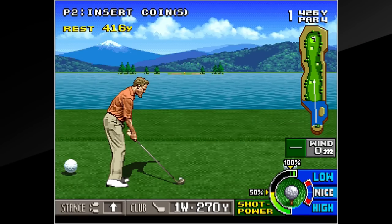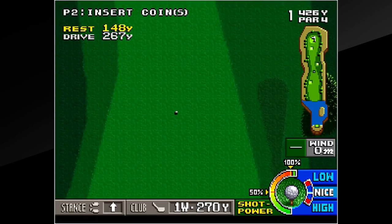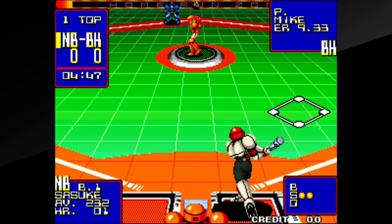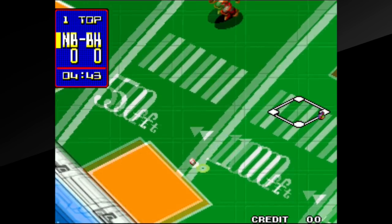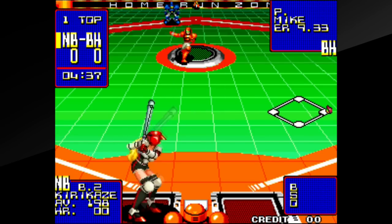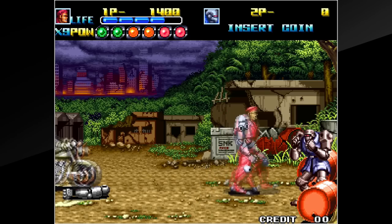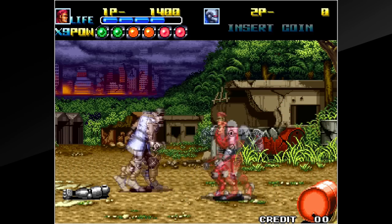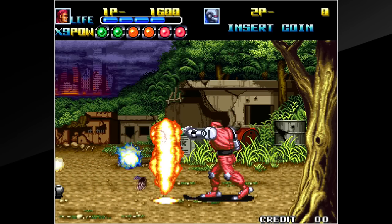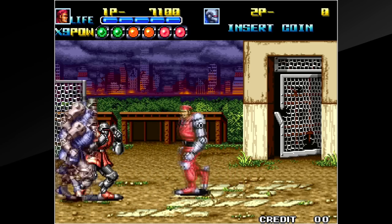The Neo Geo has seen awesome representation on the Switch almost from day one. The ACA Arcade Archive series by Hamster is a massive group of Neo Geo classics with extremely solid emulation, presented in their original arcade forms. These games represent everything from shoot-'em-ups to sports to fighting games and even a host of awesome beat-'em-ups. Neo Geo collecting has become prohibitively expensive for many, and these $8 classic arcade games are an absolute steal — you can play them on the go and they look great on the TV too.